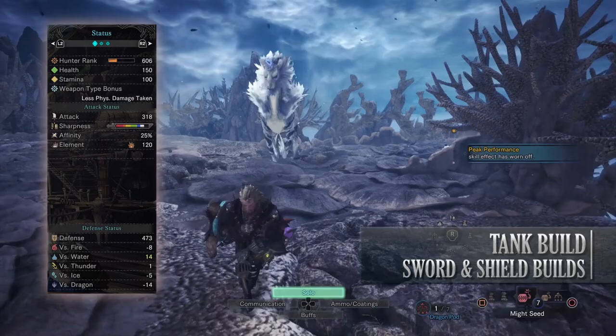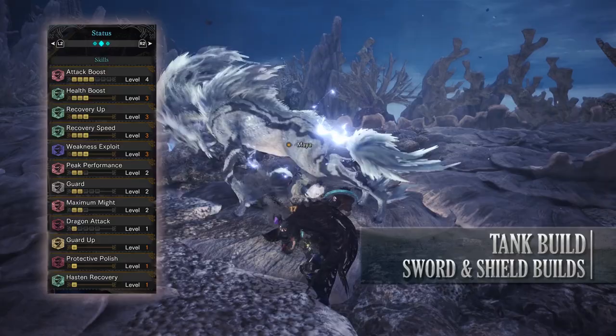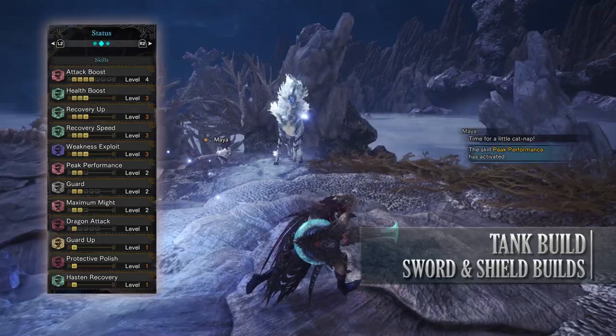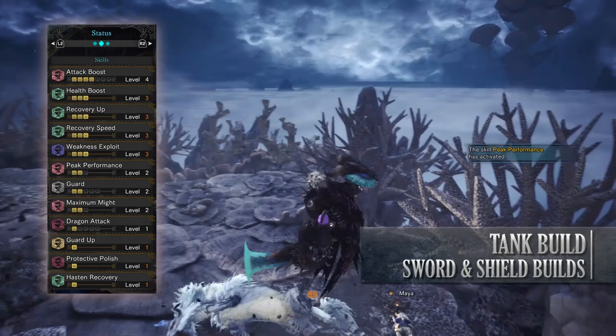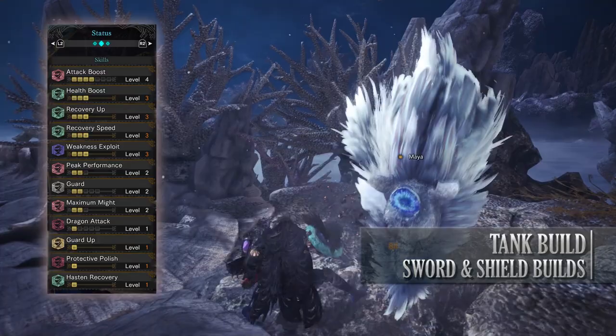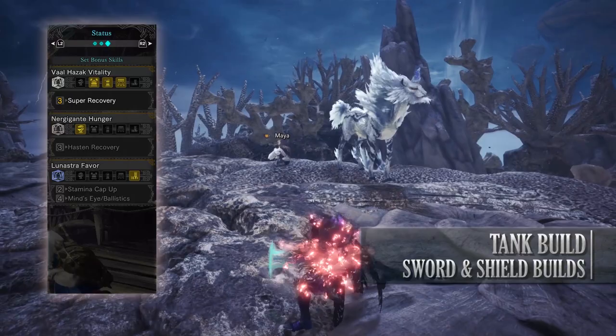As for your skills: Attack Boost level 4, Health Boost level 3, Recovery Up level 3, Recovery Speed level 3, Weakness Exploit level 3, Peak Performance level 2 — a byproduct of the gear but useful especially as you'll be recovering health quite quickly — Guard level 2, Maximum Might level 2, Dragon Attack level 1 as a byproduct of the gear, Guard Up level 1 allowing you to block unblockable attacks, Protective Polish level 1, and Hasten Recovery level 1 found on the Empress Edge Ruin that allows you to recover health when attacking a monster. You'll also have the Valhazak Vitality set bonus Super Recovery which when combined with Health Boost, Recovery Up, Recovery Speed, Hasten Recovery and the Health Regen Augmentation means you'll be naturally regaining health at quite a high rate in combat.